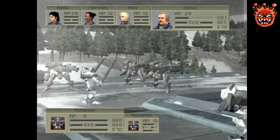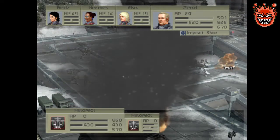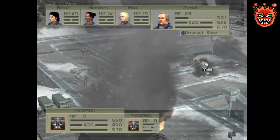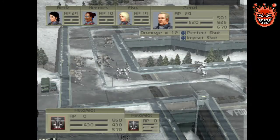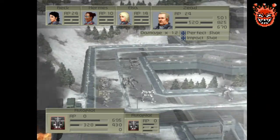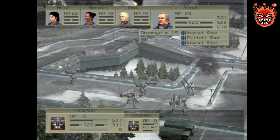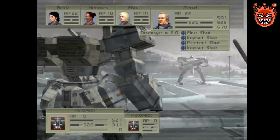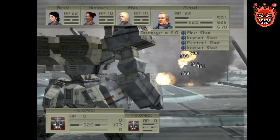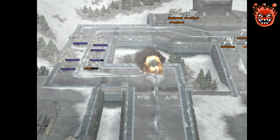500 HP — Zeed could have been in a world of shit here. Getting some lovely skill chains. So as for Rector, we nailed him during enemy phase.